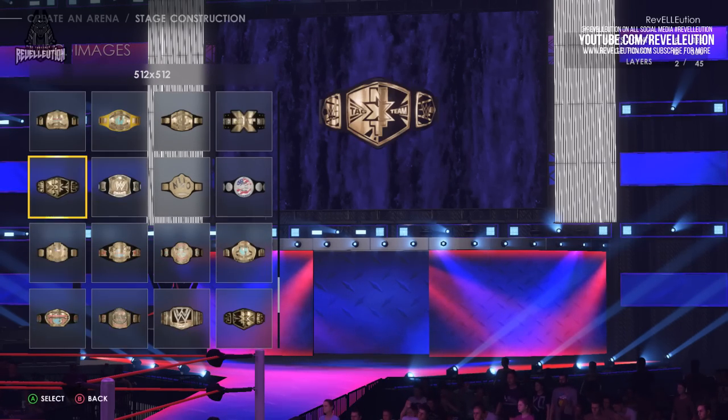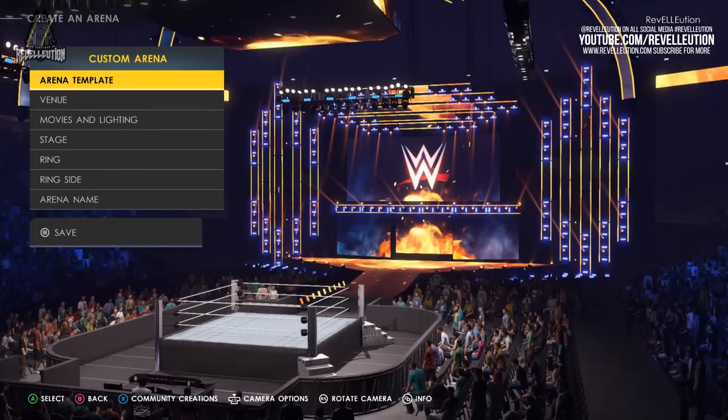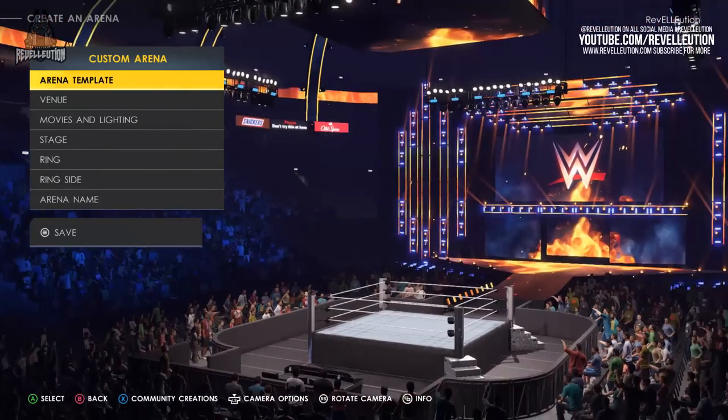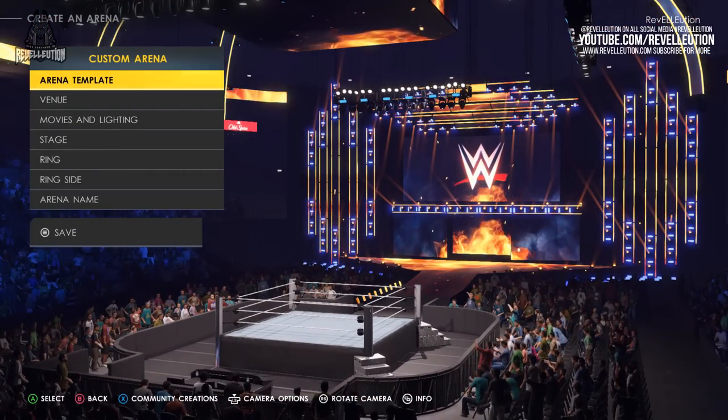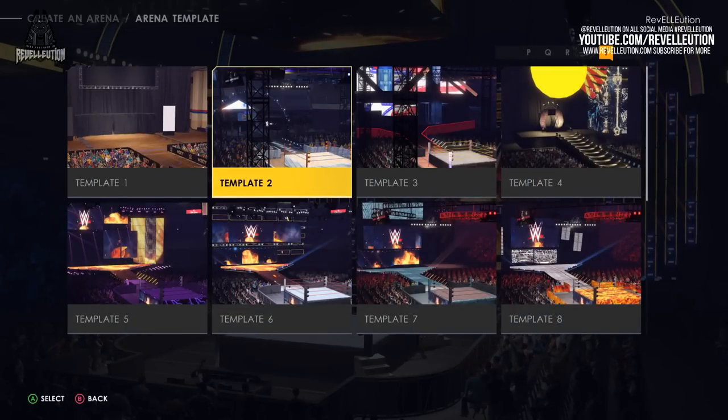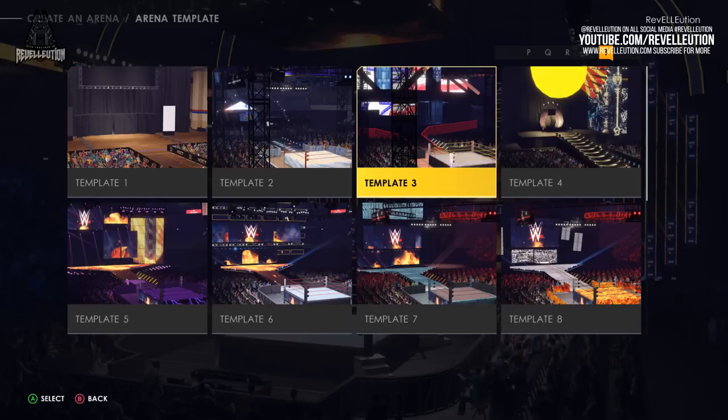When starting your Create an Arena experience, you're welcomed by a series of options, including arena template, venue, movies and lighting, stage, ring, ringside, and arena name. One thing I highly recommend is checking out the template, even if you have an arena in mind, as seeing the templates may shift some of those ideas a little and restructure the image in your head.